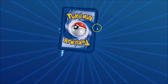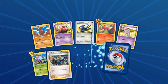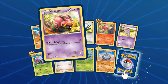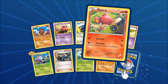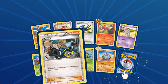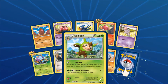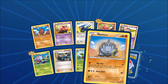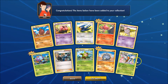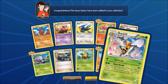Let's open up another one, keep this thing moving. We got a Diglett, a Venipede, a Taillow, a Pansear, a Spoink, an Emolga, a Cassius, a Quilladin, a Rhyhorn. And the rare is a Beedrill — and that is a non-holo.